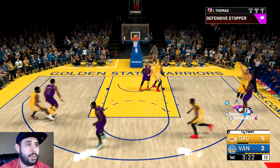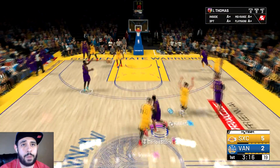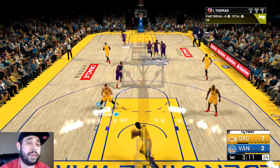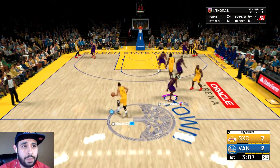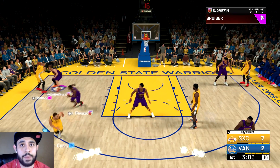Isaiah Thomas, show this Curry you can play ball too. We're driving to the basket — give it to my boy, catch that lob! Isaiah Thomas is a little small but he's playing great defense on Curry right now. I see my boy Worthy — let's get that pull-up mid-range. That's my favorite card, by the way — favorite galaxy opal. If you ever get one, at least get him.